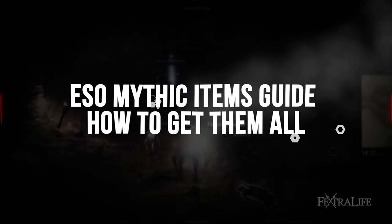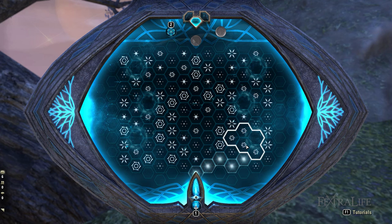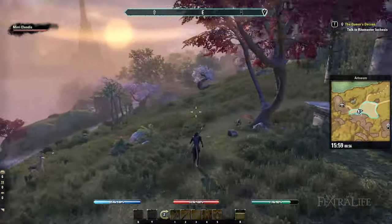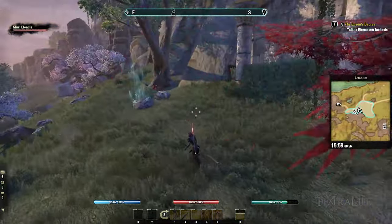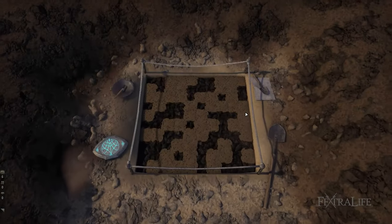Acquiring a Mythic item isn't as simple as it seems because your scrying skill needs to be at least level 7 and you should have unlocked the Antiquarian Insight 4 passive. Only then can you scry these Antiquities to know where to excavate them. However, this shouldn't stop you from obtaining their leads, even when these Antiquity skills haven't been sufficiently leveled up yet, considering that you have 30 days before said leads expire anyway.